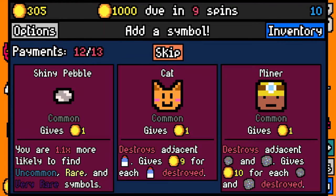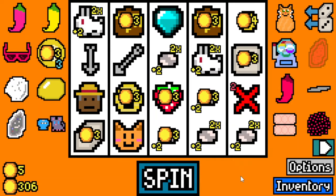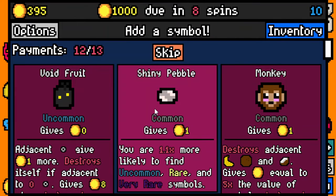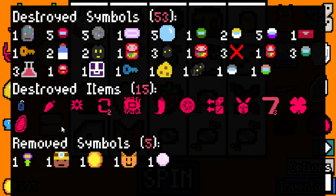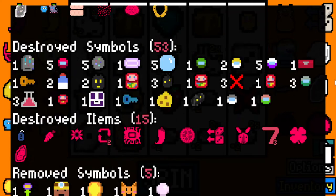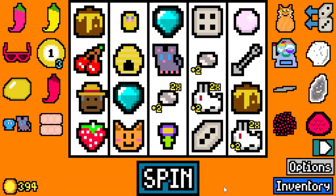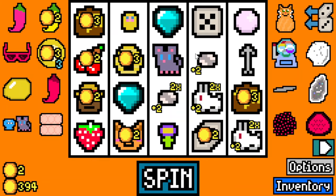Shiny pebble - do we have the stacks yet? We don't - not worth another one. Once five roll - there you go, five have rolled. What happened? Destroyed items give two more - okay, so it's not a multiplier, it's a flat plus two. Shiny pebble is still good. Of course these are better than these.